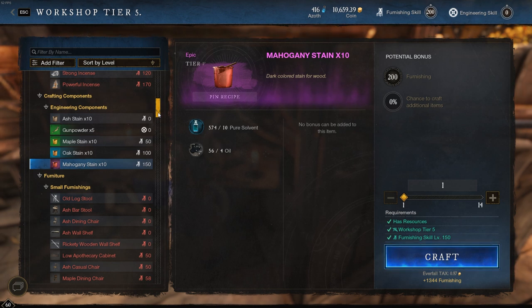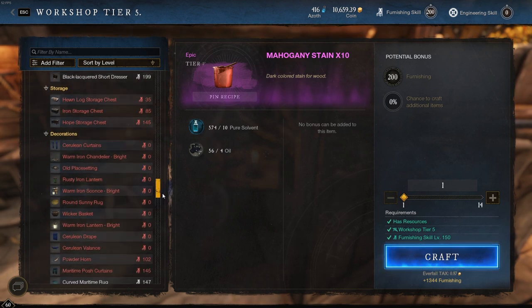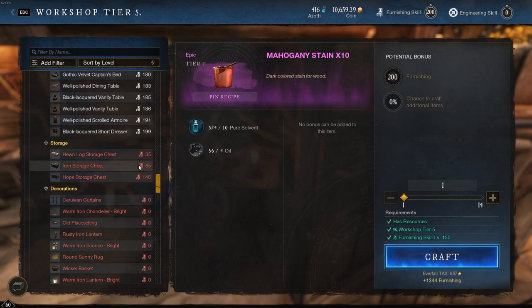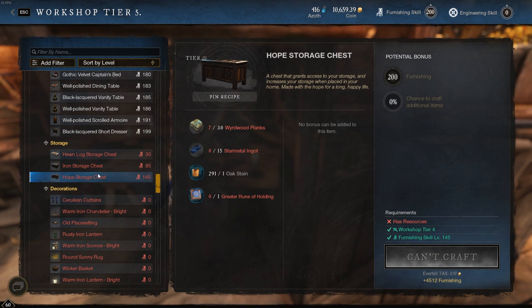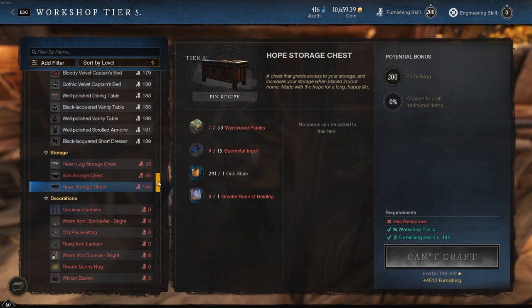Now you're level 200 furniture making. A question a lot of people have before getting into this is: is furniture making profitable? You might think yes — you can make trophies, and once you get to 200 you can make major trophies. You can also make storage chests: the iron storage chest at 85, and with the star metal storage chest schematic you can make the Hope storage chest at 145. But honestly, if you're getting into furniture making for the money, I wouldn't do it. There are much easier ways to make money in this game.